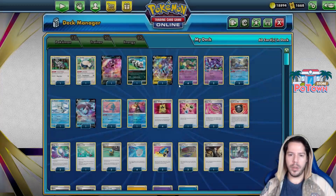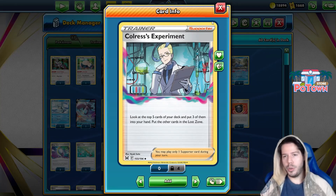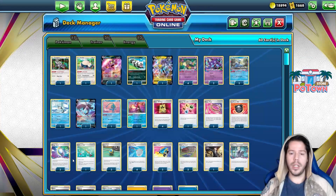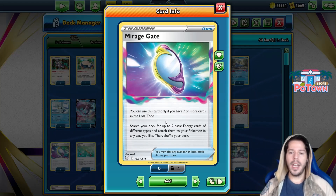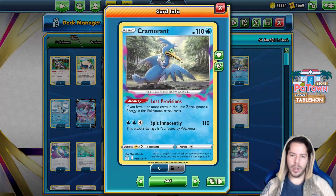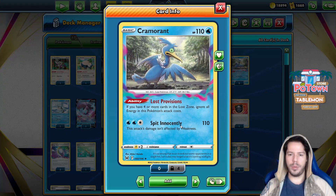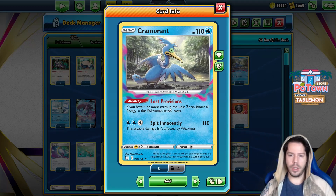This will be used along with Colress's Experiment, which lets you look at the top five cards, choose three, and put the other two into the Lost Zone. The goal is to activate Mirage Gate, which lets you search your deck for up to two basic energy cards of different types and attach them to your Pokémon any way you like, as long as you have seven or more cards in the Lost Zone.